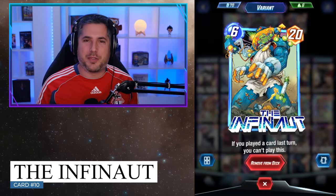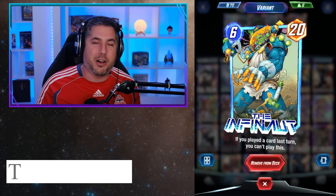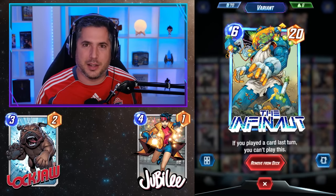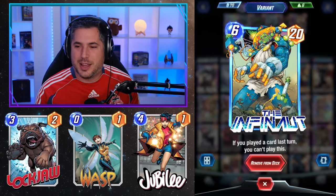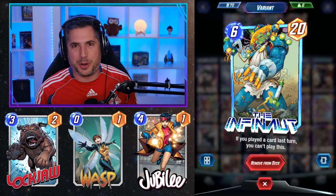Now I know you're used to playing the Infinaut from Pool 2 — you play your Sunspot, you ramp up Sunspot, you skip turn 5 and then you just play your Infinaut. And I know that's great and all, but things change in Pool 3 thanks to Lockjaw and Jubilee. The Infinaut sees a ton of play in these style of decks because you get your little Wasp, you throw it on top of your Lockjaw, and you want to pull that 6 cost 20 that just comes out on turn 3 or 4 and lands on the board and forces an opponent retreat.